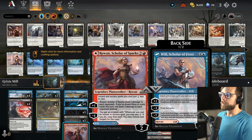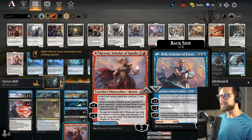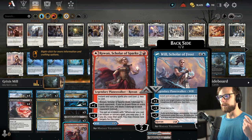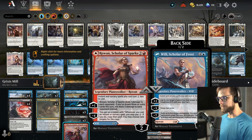We do have Rowan and Will here to kind of cheapen things up for us. On the Rowan side, we actually can start copying spells if we get to that minus four — a very powerful ability. On the other side, Will allows us to immediately draw two cards, which, again, with the Tutelage is a very good ability.